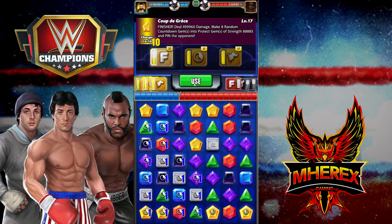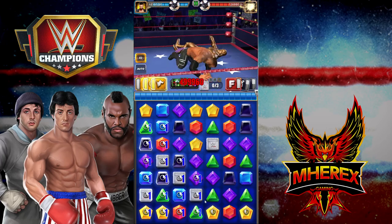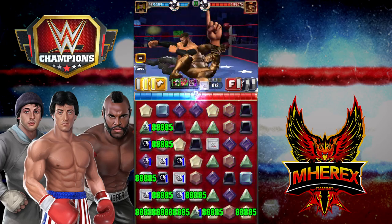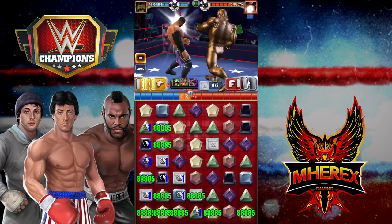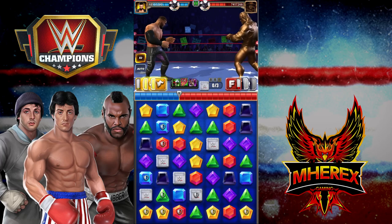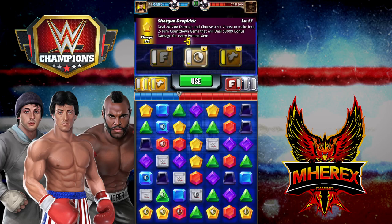Hitting the finisher here, getting our protects out — that's a perfect situation to start. We're going to do a bunch of damage there. We took it way, way down and we have a ton of protect gems on the board.